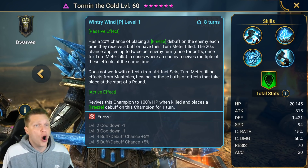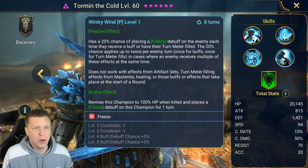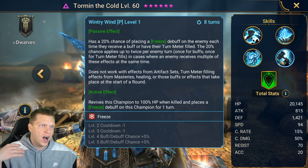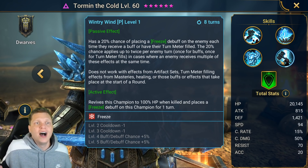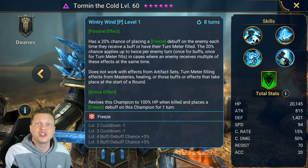The passive does not work with effects from artifact sets, turn meter filling, effects from masteries, healing, or buffs and effects that take place at the start of a round. So for example, if you're wearing a shield set, the shield set placing a shield on the whole team at the start of the fight is not going to proc this freeze effect.